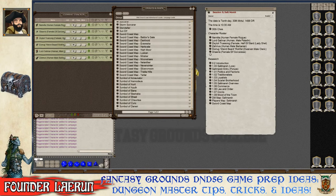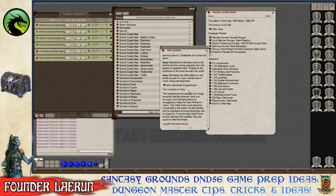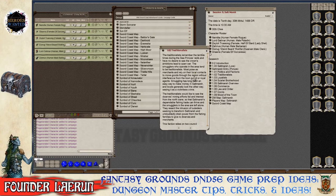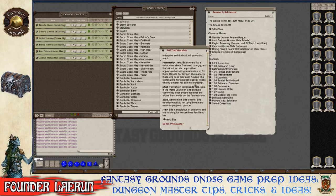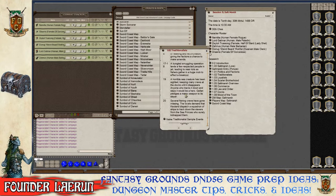Perhaps party members are working for the king on the mainland, making them Loyalists. The Traditionalists are people who've lived in the area for many years, more attuned to the nature and region, understanding the weather, superstitions, and local lore. Identifying party members with one of these factions gives them immediate investment in the town's politics.